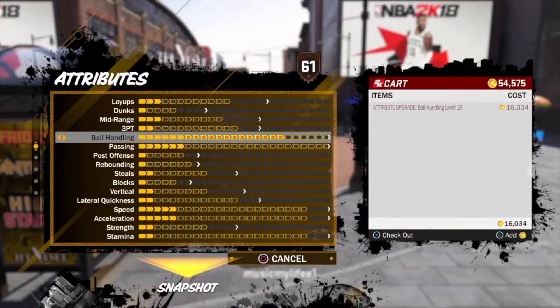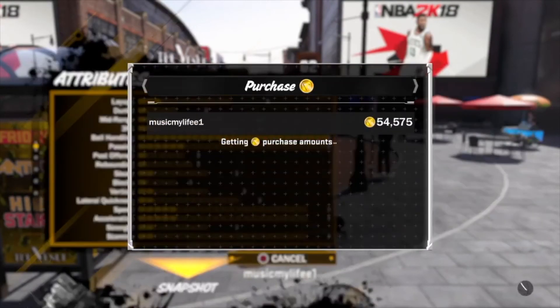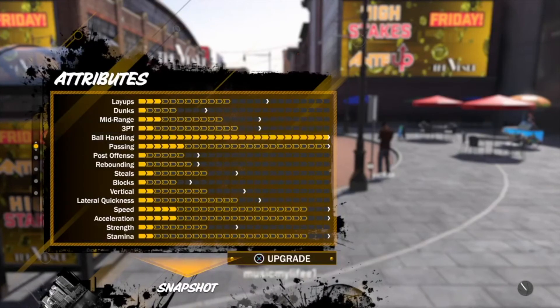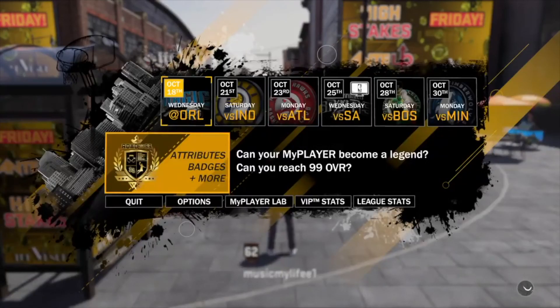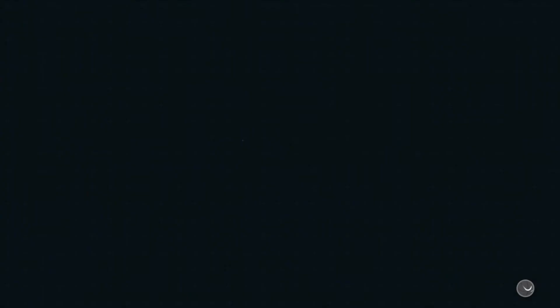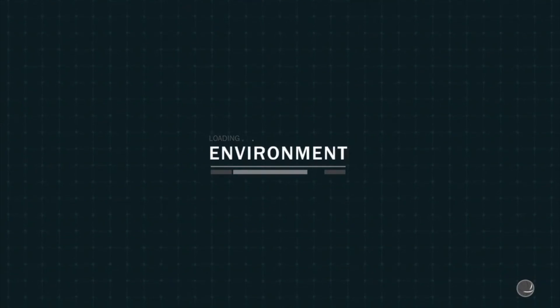Right now I'm going to upgrade my ball handling because I want dribble moves — that is the only thing I'm going to upgrade. If you want to make a slasher you've got to upgrade your dunk. My ball handling is maxed out now, so all the dribble moves are unlocked. The next thing you want to do is go to your My Player Lab — this is where you equip all your signature animations.